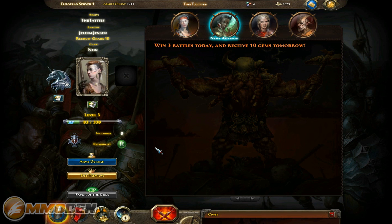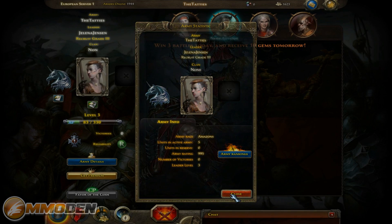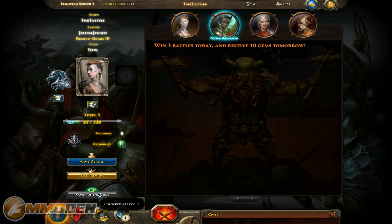When you actually get into a battle, the reliability stat shows whether you're going to stay or bail. You've got your army details which we can look at - an overview of my statistics. You've got several different races based on good, neutral, and evil. I'm in the neutral race which is barbarians and amazons. On the good side you've got knights and dwarves, and on the evil side you've got orcs and undead. And there's one other one I can't remember right now.